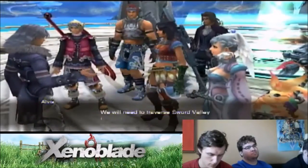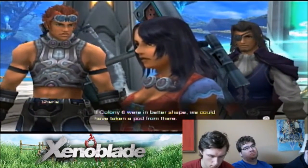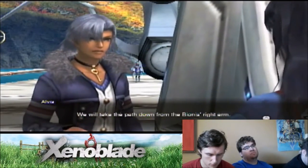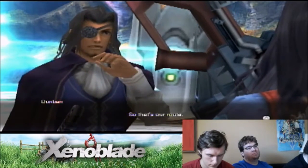We will need to traverse Sword Valley if we wish to reach Galahad Fortress. If Colony 6 were in better shape, we could have taken a pod from there. How are we getting there? We will take the path down from the Bionis' right arm. Sword Valley is where the arm is — the Mekonist's sword. So that's our route. Yes.